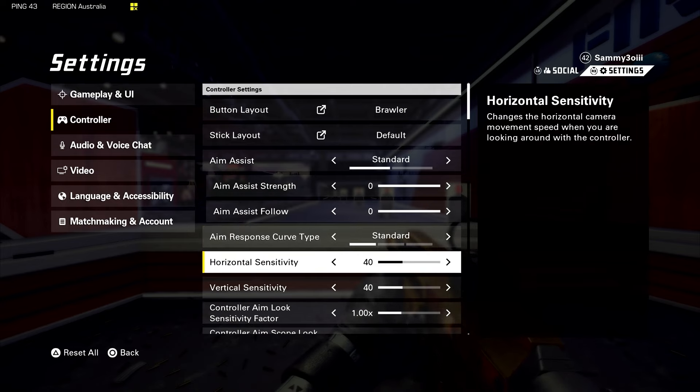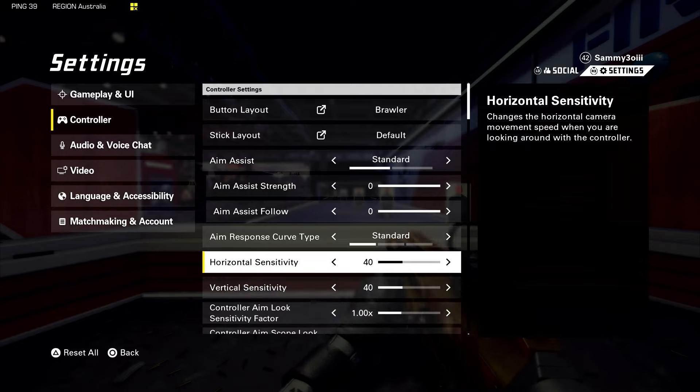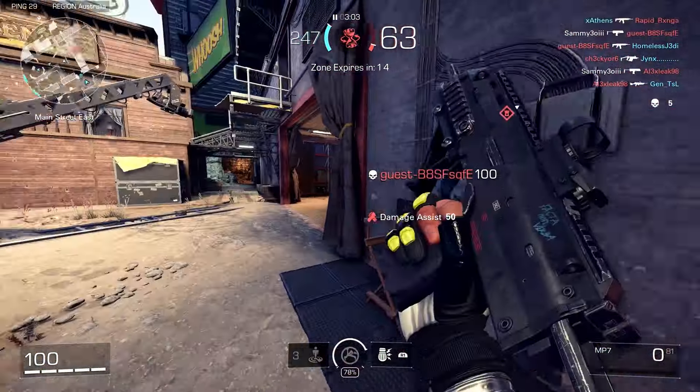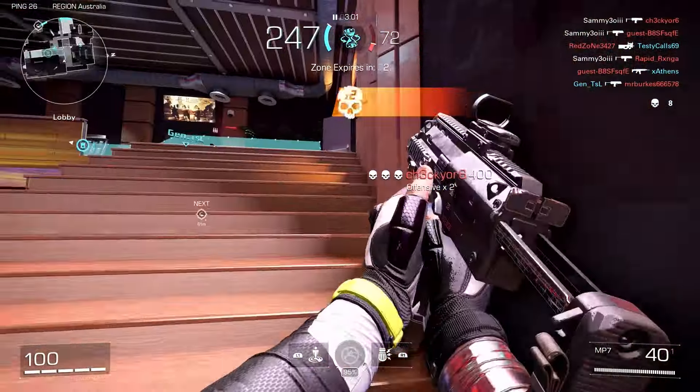The last setting is sensitivity — this is obviously very basic and personal preference. Mine is set to 40, which is maybe a good starting place. Realistically, the lower your sensitivity the more accurate you'll be, but you'll be slower at turning around. In a fast paced shooter that's a problem. Setting it to 100 helps with flick movements but is technically less accurate. Both have pros and cons, so find something that feels good and stick with it — constantly changing it means you'll never get used to it and you'll always be suffering because of that.